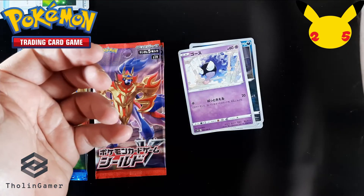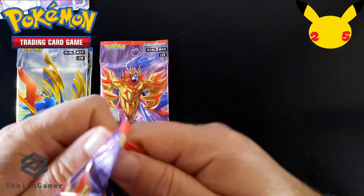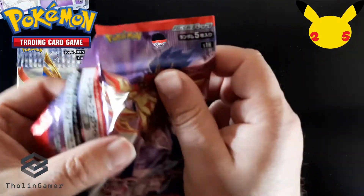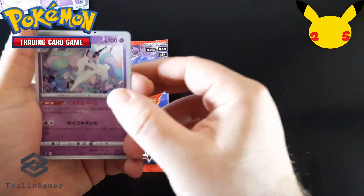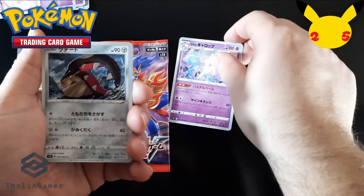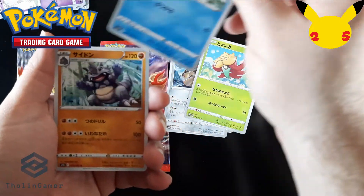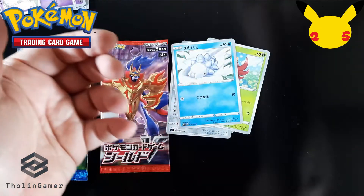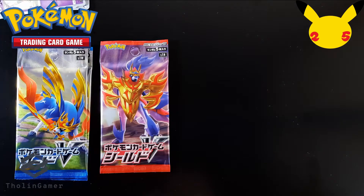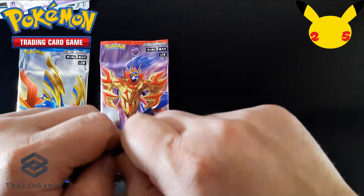This is the V card we got — very nice artwork again. I believe the overall quality of the Japanese trading card game is a bit better compared to the Western one: you will not find many misprints, the centering is usually nice, and there are no printing lines on the foils. Now we're moving to a rare card — a nice non-foil one — but we got two V cards in the first two boosters, so that was quite a good pull so far.